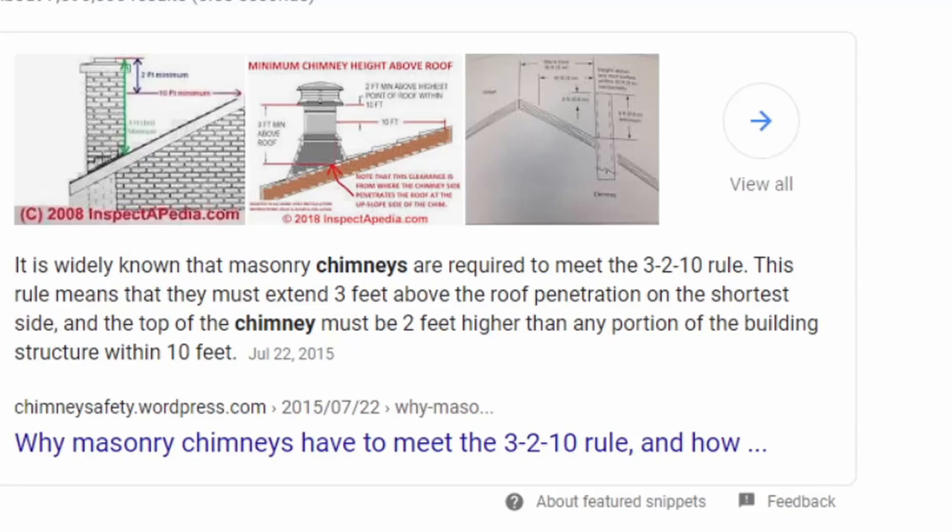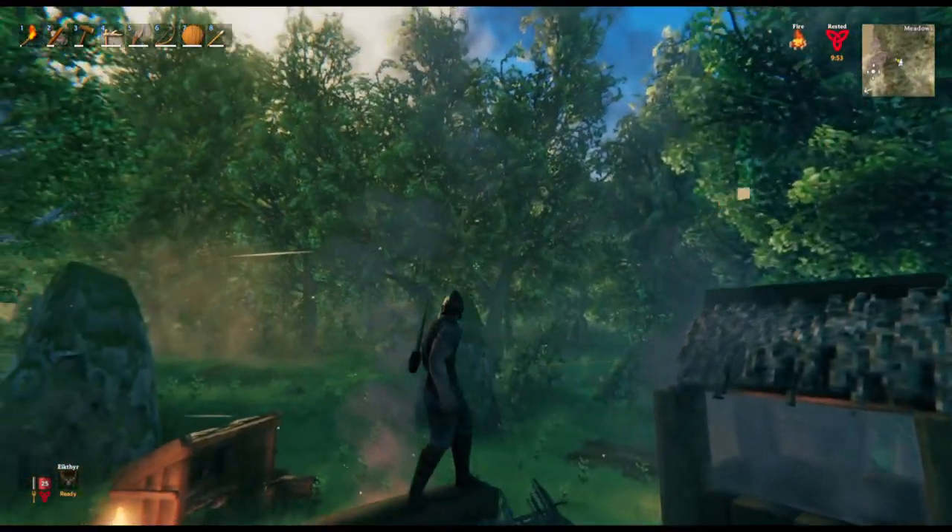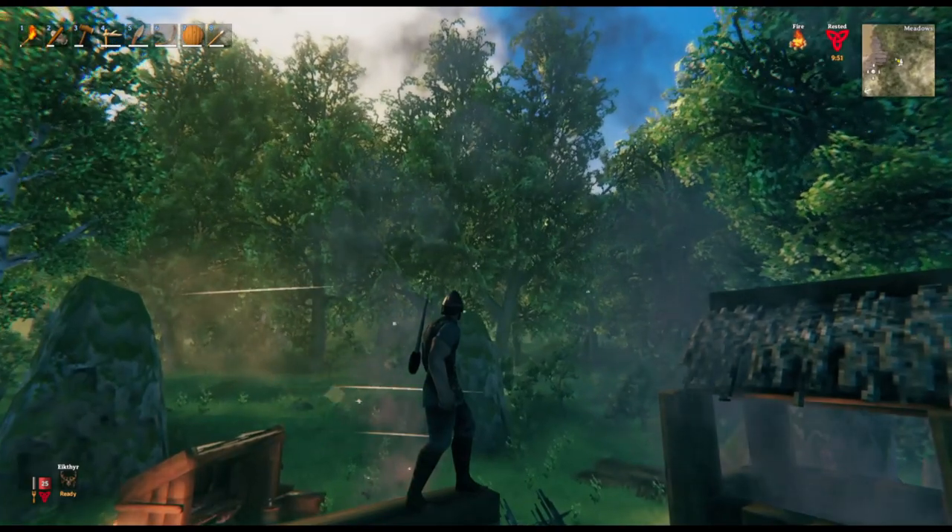Most masonry chimneys are required to meet the 3-2-10 rule, meaning it needs to be 3 feet above where it penetrates the roof and 2 feet above any portion of the building within 10 feet of the chimney. As you can see, once we're on top of the house, it looks like we have met that, given that each wall piece seems to be about 6 feet tall. We have plenty of clearance here and it looks fairly stylish.